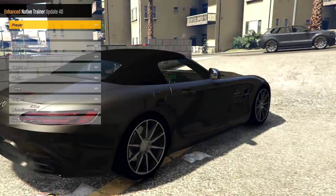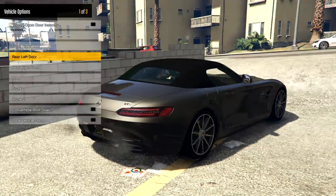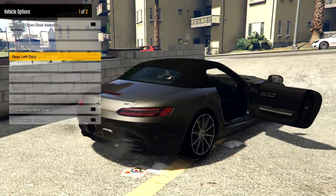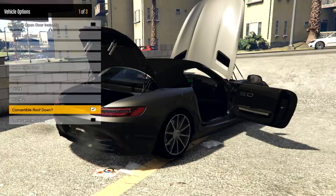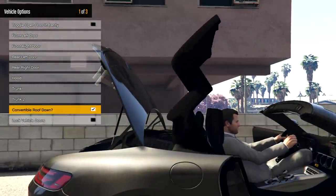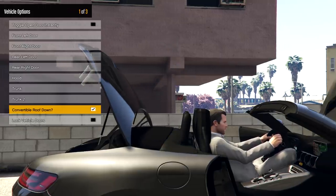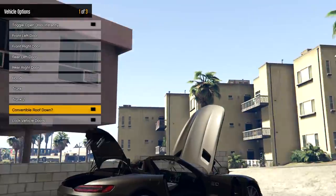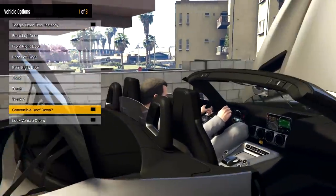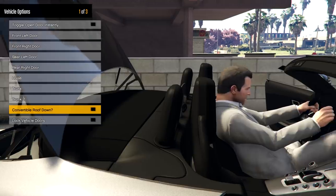I'm just going to go ahead and open up some doors and stuff, just in case we have any sort of removable roof or anything like that. It looks like it's a soft top that might come down — and then we have convertible roof down. What a fantastic job! You don't really see that often with mods where they have all of that cool extra stuff like the convertible roof.